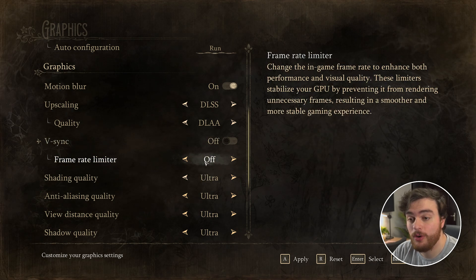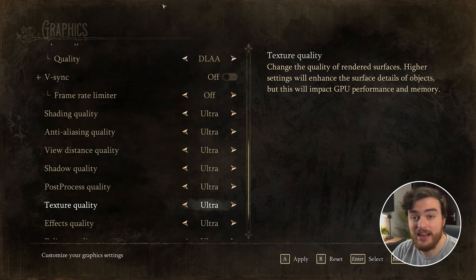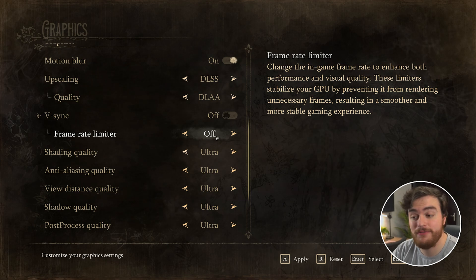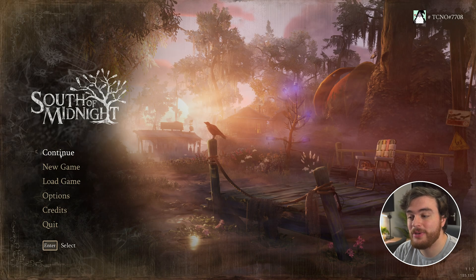Make sure the frame rate limiter is turned off here, unless things like OBS Studio, browsers, Discord, and that are lagging in the background, in which case you can cap your FPS to slightly lower than what you're actually getting to free up some extra GPU. This game is very GPU intensive, especially at 2K or even 4K, so keep that in mind.